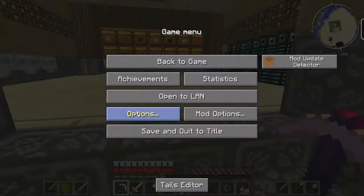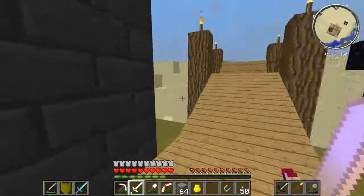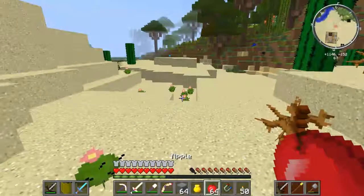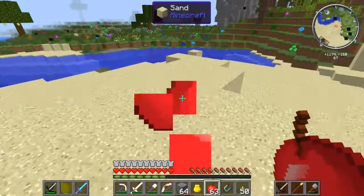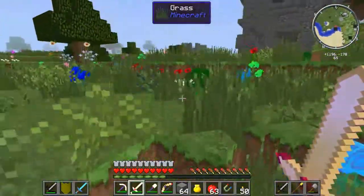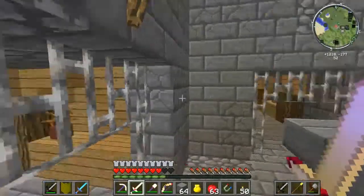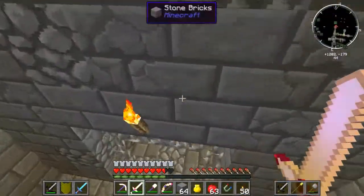Let's go give this new armor a test. We're going down to the roguelike dungeon. Why is my sound turned all the way off? Either way, we're going to go down to the roguelike and give this stuff a test. We still don't have flight — next episode I think I'm going to work on flight. It's definitely something we need. I should also put Feather Falling on these boots.